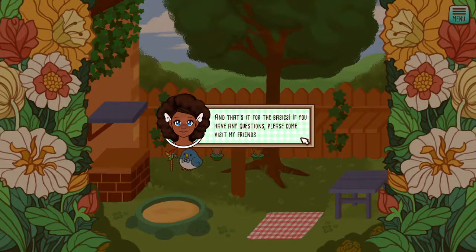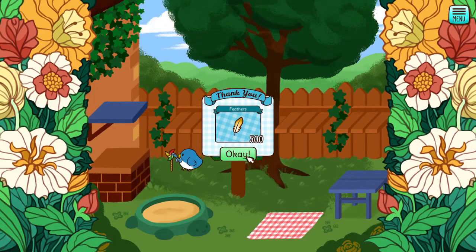And now that's it for the basics. If you have any questions, please come visit my friends and I. You can find us in the different sections found in the main menu. Feathers are the currency used in tiny bird garden. Hope you have lots of fun and meet lots of tiny birds. See you soon — this is so cute. Thank you.